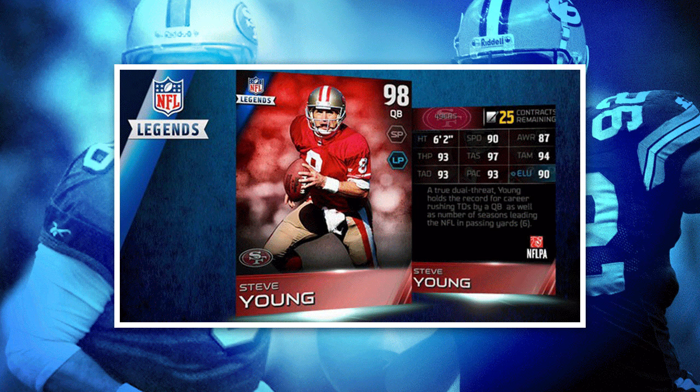When you look at things like the 97 throw accuracy short, the 94 throw accuracy medium, and the 93 throw accuracy deep, it is hard to beat that. Those are some awesome attributes. He also has 93 throw power, so he is definitely a great passing quarterback with the ability to take off and run. This is certainly one of the absolute best quarterback cards we are going to see all year, in my opinion.